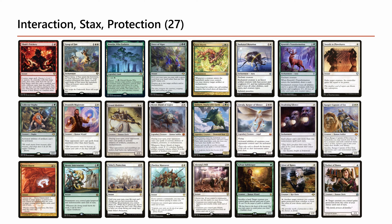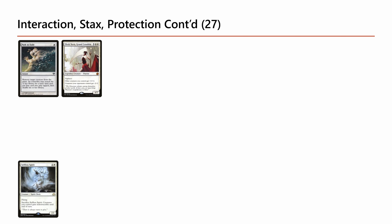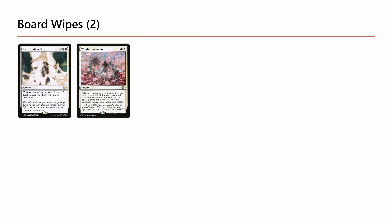It is very important to have ways to protect Jetmere at instant speed. Creature-based protection is a bit more obvious for opponents to see but does a great job as well — the main difference is it usually won't protect your entire board from a board wipe, whereas instants might. There are two board wipes in the deck, and both are specifically chosen. By Invitation Only is very good because with a token engine it can often lead to a one-sided board wipe — you pick a number equal to or less than your token count, which wipes opponents' boards while letting you keep your token-making creature.